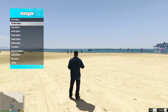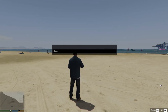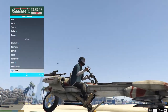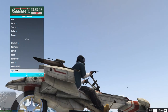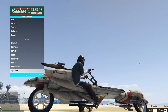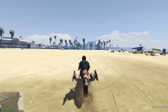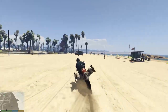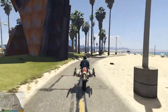Next we have the speeder, which replaces the daemon. Here you can see it's a really accurate replica of the one from the movie. I don't know why it's flashing, but leave that aside. It's weird that it has tires for some reason — I watched other videos and nobody else had tires on them, but okay.